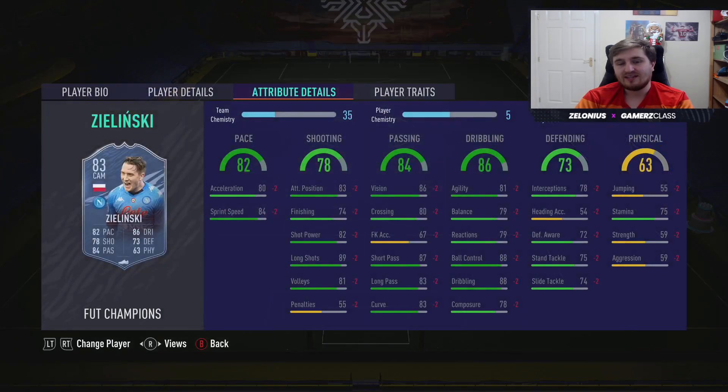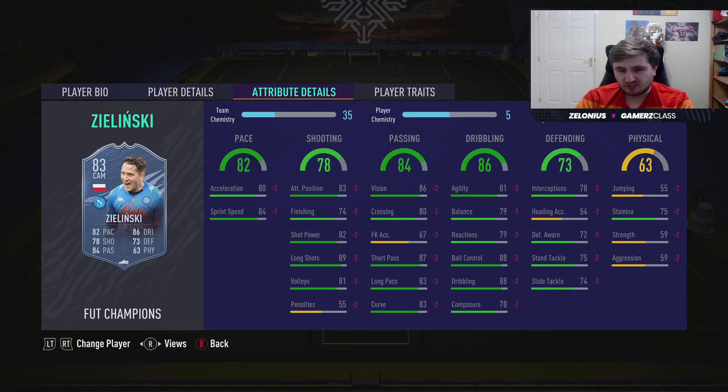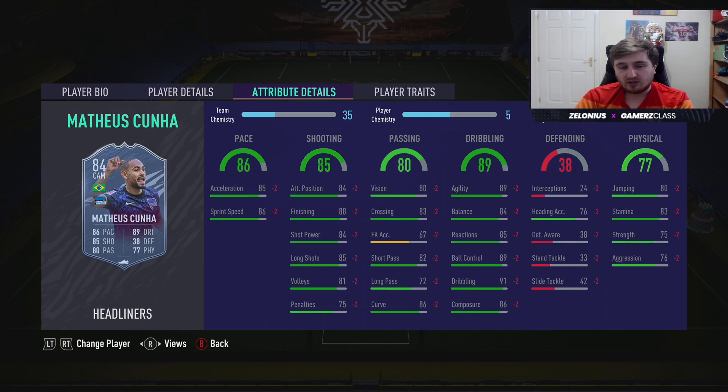Moving on to the CAMs — there are quite a lot of icons here. Zielinski is more of a CDM. Four star five star is nice, pretty quick, pretty good all-round card. If you want him as a destroyer you could do it — he's just a bit weak — but if you want him as a creative player in a cheap team he could do that.